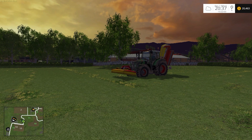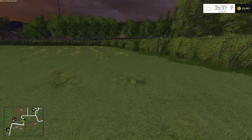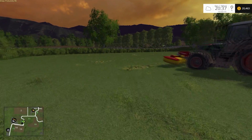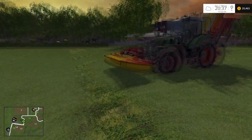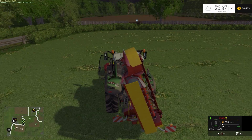G'day guys and welcome back to West Creek Farm. In the last episode I'm here at field number 12, the field that we mowed, and I will go and get the rake, our Class Liner 2700. We will come down and rake this up and get a forage wagon to pick it up so we can feed the sheep.